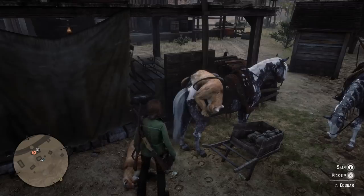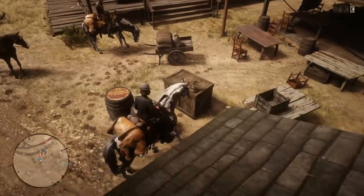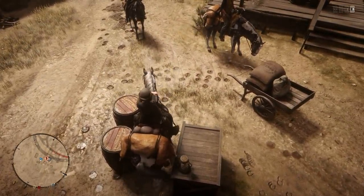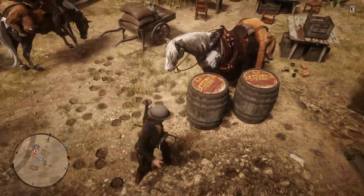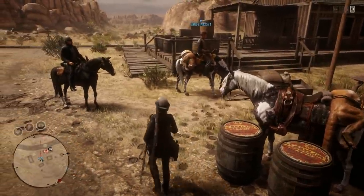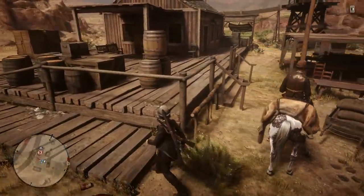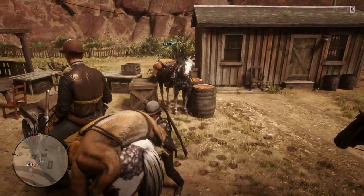This location is between the wheelbarrow and a little hut on the back side of Benedict Point. Another spot in Benedict Point that works really well — we had a third friend join us here — is right between two barrels and a little box. That's one spot you can definitely do it at, and it works in all of the locations I'm showcasing in the video.